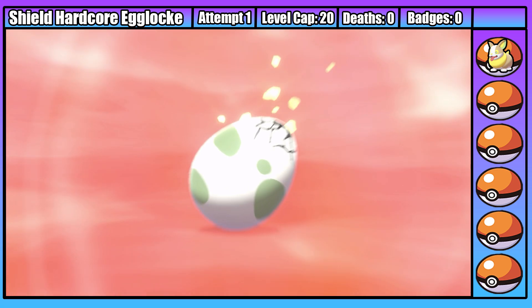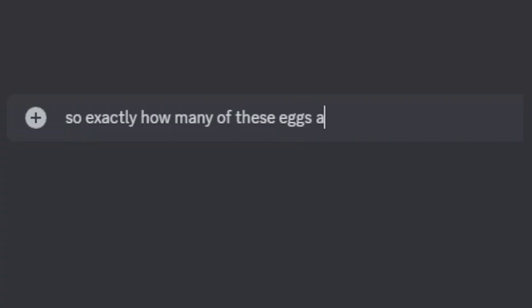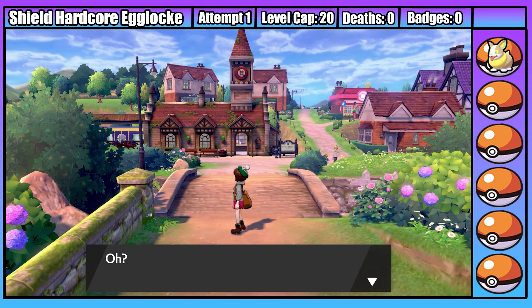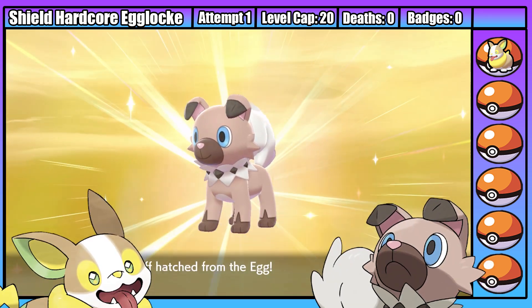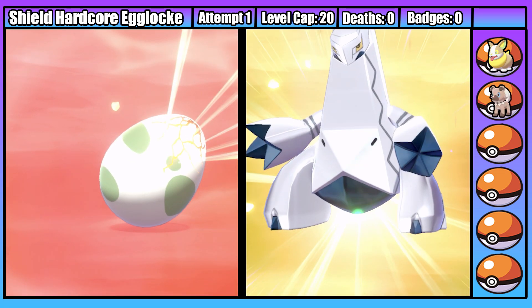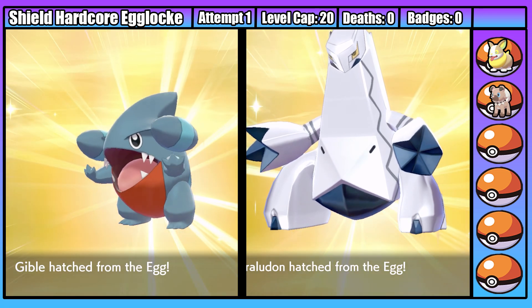Moving on to Route 1, we're able to get our second encounter - and we get ourselves a second Yamper. Wait, what? Maybe if I hatch a third egg? After that brief technical difficulty, I've got a new batch of eggs. Our second encounter is a Rockruff I named Jensen. We then get two more encounters before Motostoke: a Duraludon I named Lauda, and a Gible I named Fangio. My first four encounters are actually really strong, meaning we've started to build up a bit of the team.